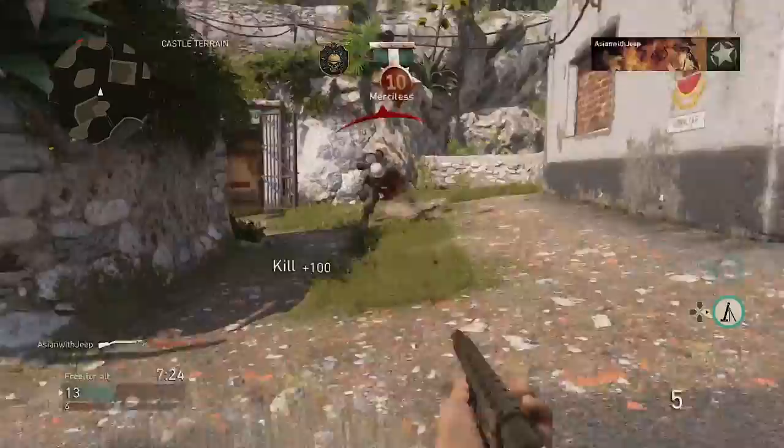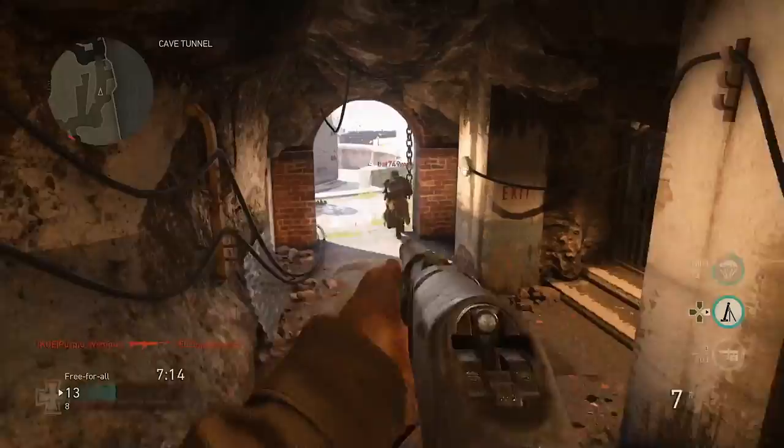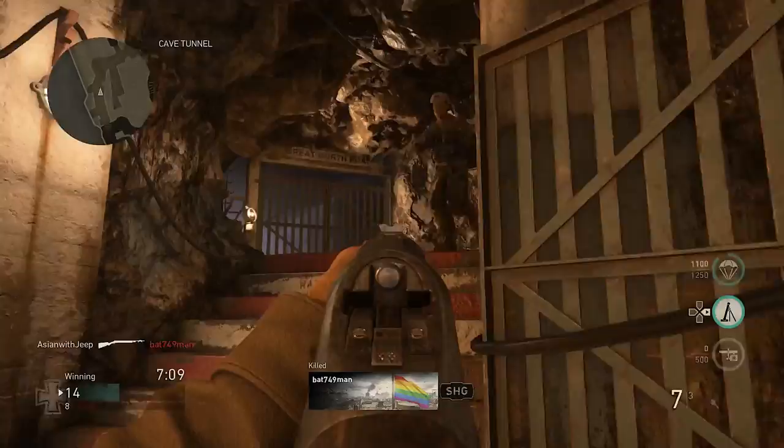For equipment, choose either the sticky grenade or satchel charge, as these two options are perfect for close range due to their quick deployment. For the tactical grenade, choose either the British stun grenade or gas grenade to slow down or impair enemies that are further away or when they have the upper hand.